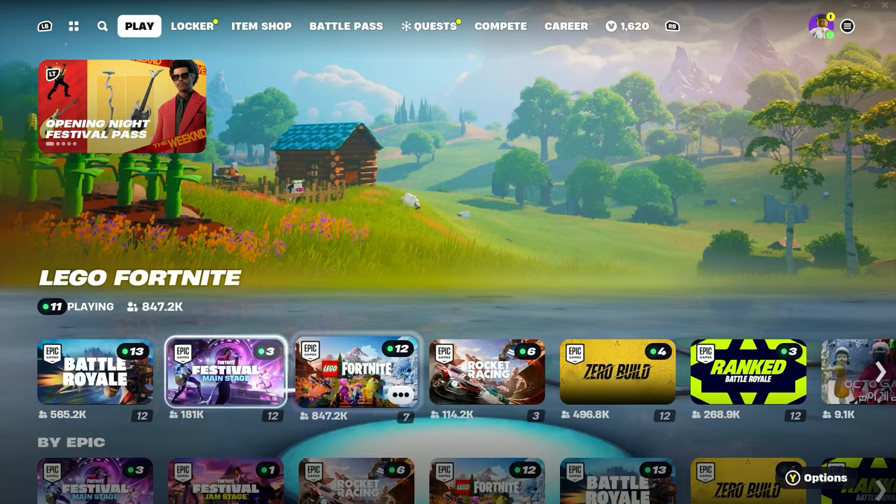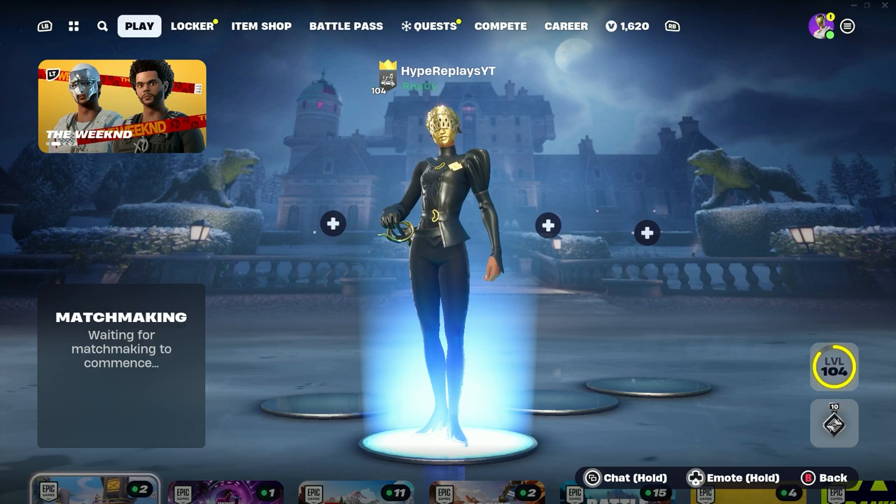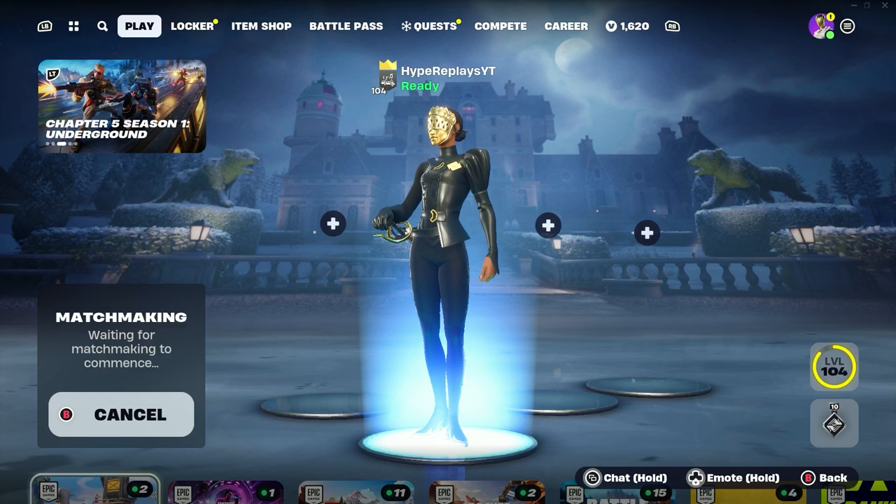After you've gone ahead and done all of these steps, go back to the main Battle Royale lobby, click on Creative, and you do want to load into a Creative match to get this iconic skin for literally free inside of Fortnite Chapter 5.